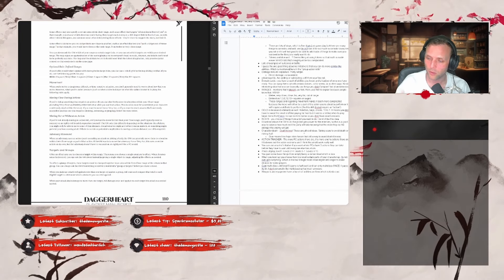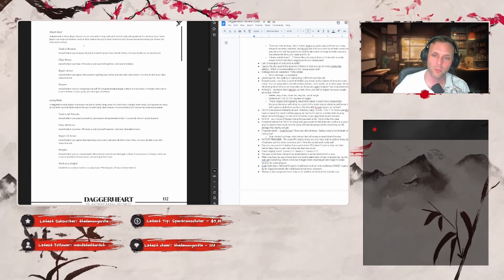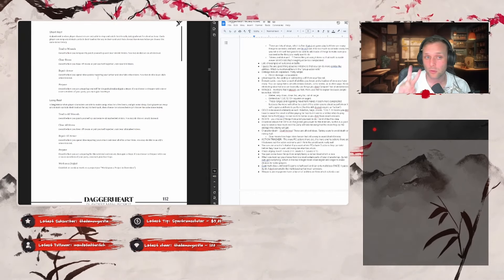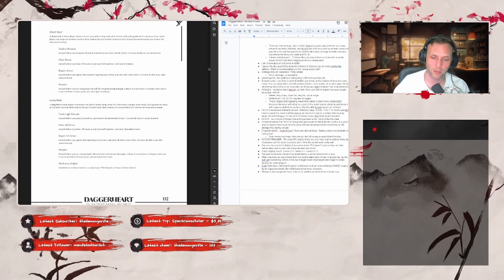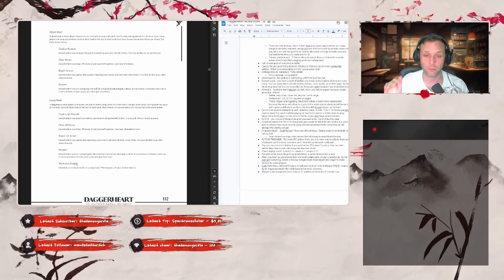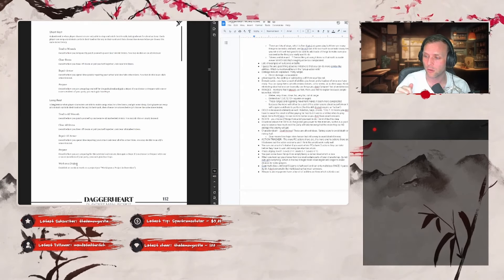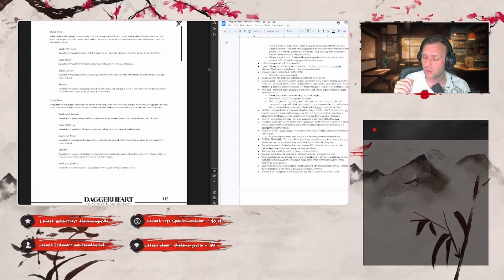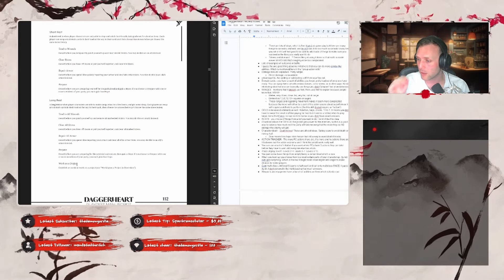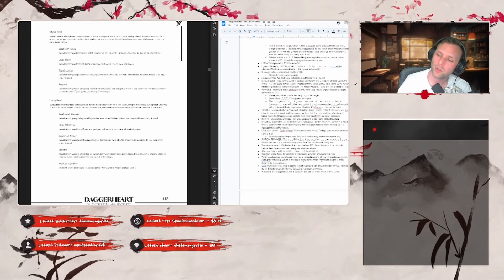Resting: you choose two things from a list when you rest. On a short rest you can pick two of: tend to wounds, clear some stress, repair armor, or prepare. On a long rest there's an extra option — work on a project — and the effects are more dramatic, but you still only pick two. I actually like this — it gives resting some decision-making rather than just 'I get everything back.' It's an interesting and interactive idea.